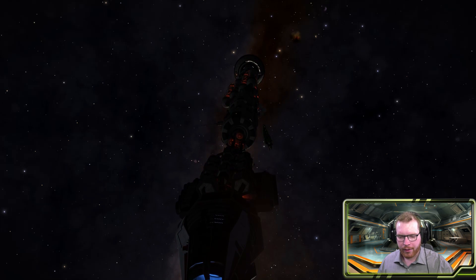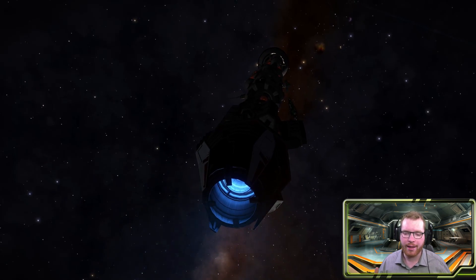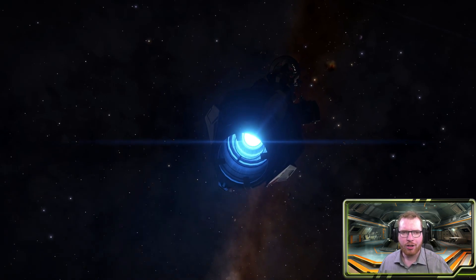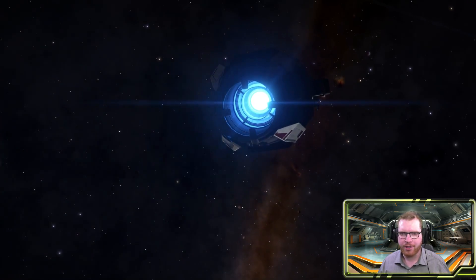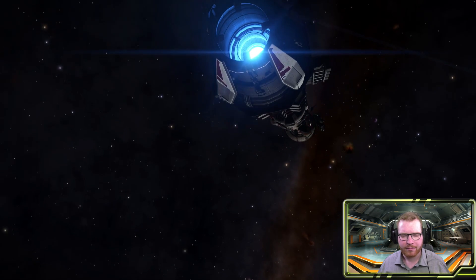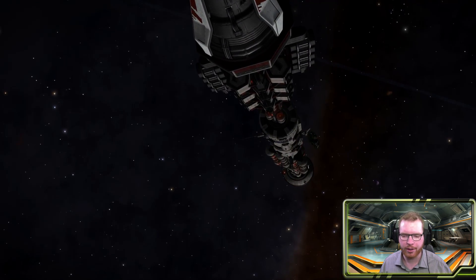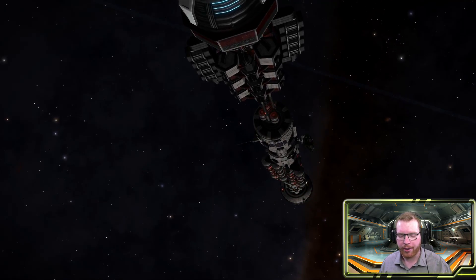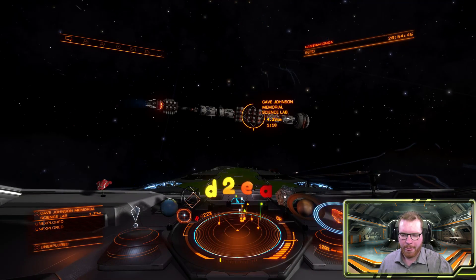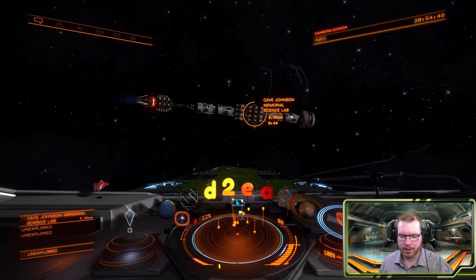First of all, you have to find a megaship, but of course these things move around and they need to be in a very specific system. I looked at the different ships and found the one that I think is the most optimal to use. We're going to talk about how you locate the ship as it moves around the different systems later on. As you can see here, I'm slowly approaching the Cave Junction Memorial Science Vessel, which is the one I'm going to be focusing on today.